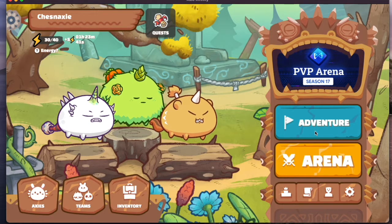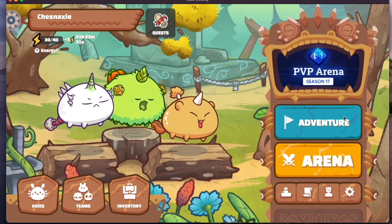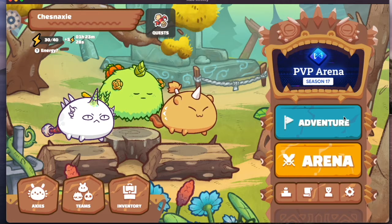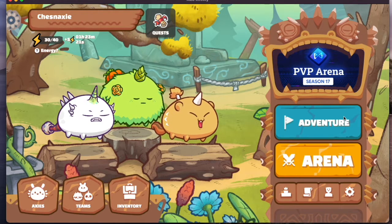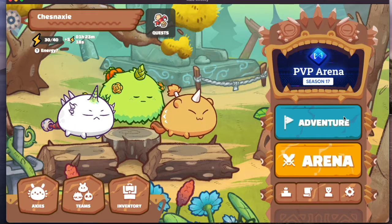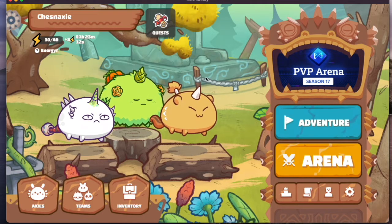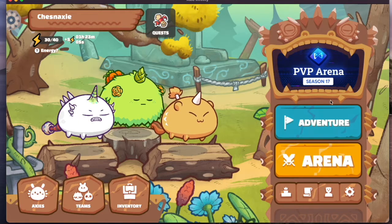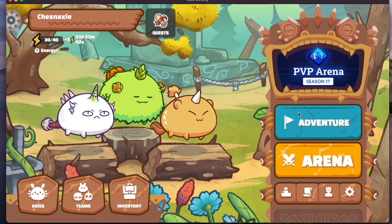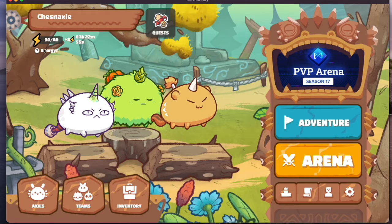In adventure mode, you will be able to earn EXP, which will help your Axies level up. Adventure mode is just levels of the game that you can play, and the higher the level, the more SLPs you will be earning. SLP is your main goal of playing the game. Daily, you can earn a minimum of 150 SLPs. Every time you battle in the arena and you have energy, you will get SLP. In adventure mode, if you keep repeat-playing any of the levels, you will also be able to earn SLP, but they cap it at 100.